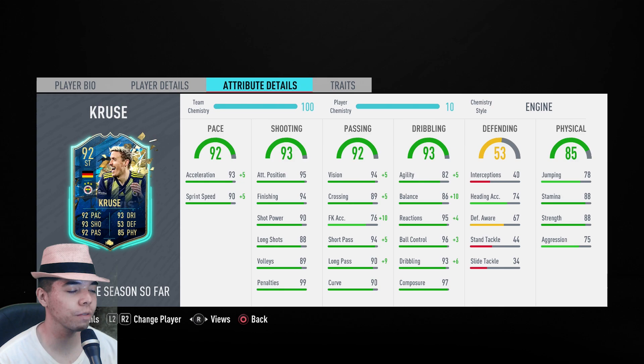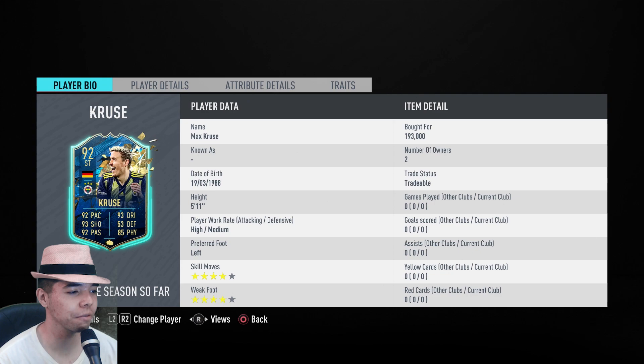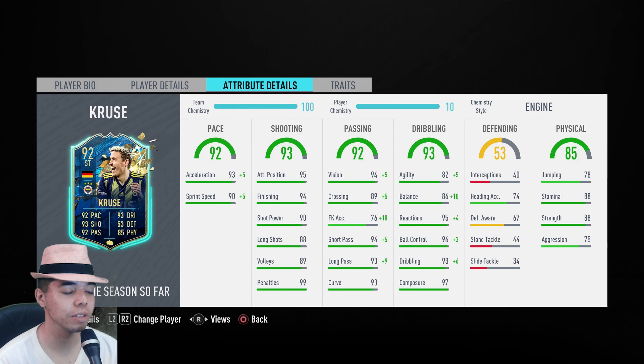Oh, it's my team. We've got Max Kruza because the Turkish League was revealed, and Max Kruza is pretty good. He doesn't have any traits, but let's look at the player bio. 5'11", high-medium work rates. I've used him in the past because he's got that left cannon foot — may we say it's a cruise missile. 4-star, 4-star is good. Player details — no one cares.